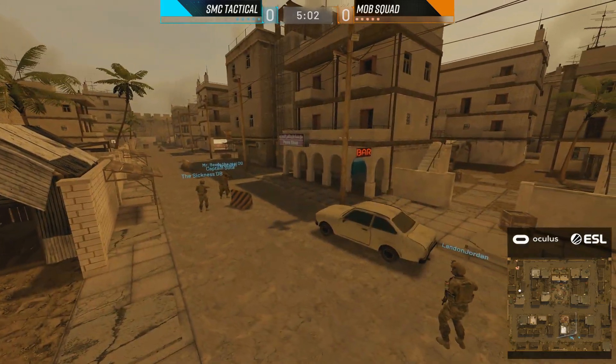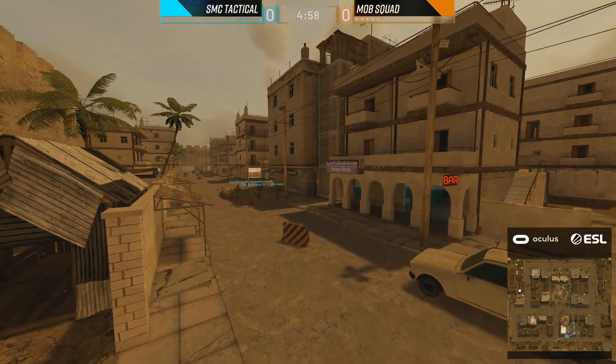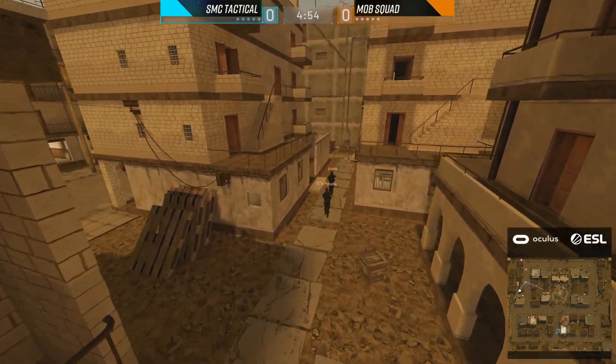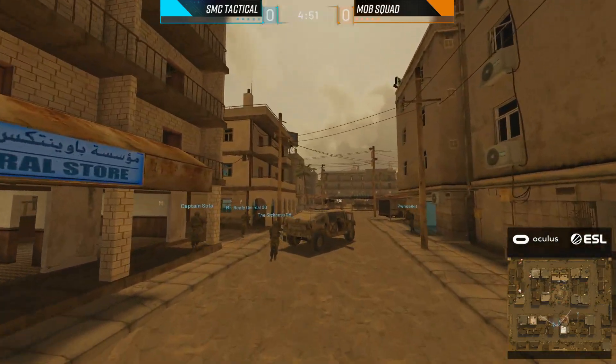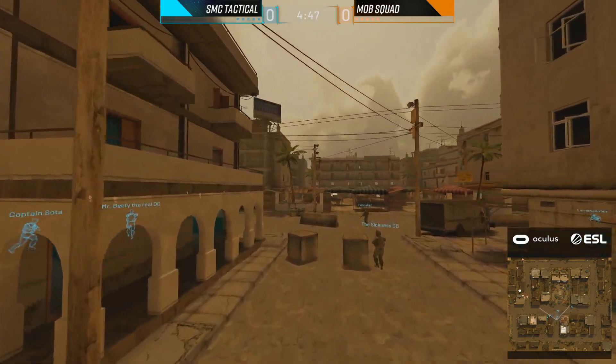We'll see a great example of this here, as we haven't actually seen this uplink point today just yet. It's going to be on the direct west point. So the defenders will start with good control of the entire northwest side of the map, and they'll generally hold their players here. It looks like they're going to send one player across into the central compound on the west side.